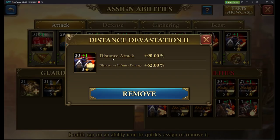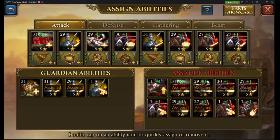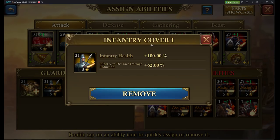Distance Devastation 2, which is going to give us Distance vs. Infantry Damage, which is a good stat to have. It helps your Distance kill the opposing Infantry, as well as just a straight up Distance Attack stat. We're going to have Infantry Cover 1, which is going to be Infantry vs. Distance Damage Reduction, as well as Infantry Health — a great stat to have that protects your Infantry from the enemy's Distance Troops.